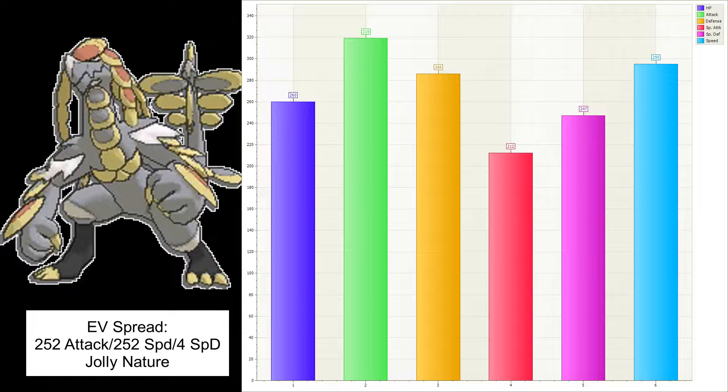You can find the set on the Smogon website: Eevee spread 252 Attack, 252 Speed with 4 in Special Defense, and a Jolly nature. The moveset is Substitute, Belly Drum, Thunder Punch, and Drain Punch, giving it fairly decent coverage in the OU meta — it can hit almost everything for pretty much neutral damage. The stats are 260 HP, 319 Attack, 286 Defense, 212 Special Attack, 247 Special Defense, with a speed of 295. The item this Pokemon is holding is the Salac Berry.